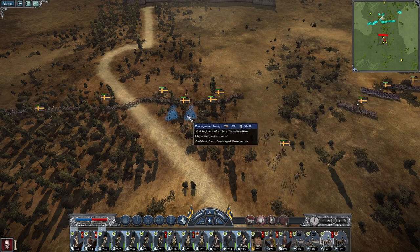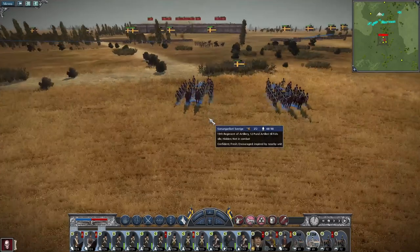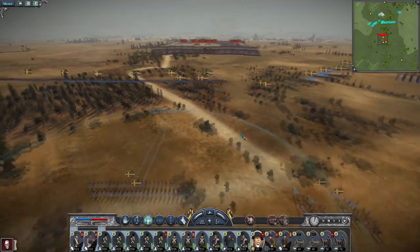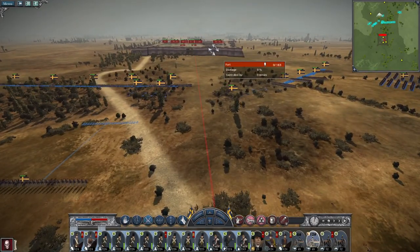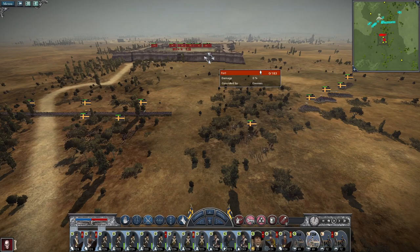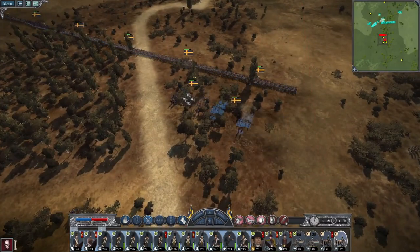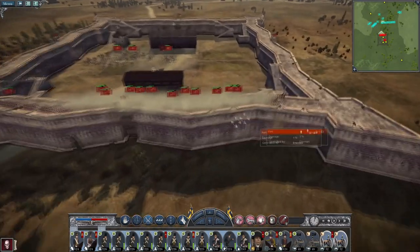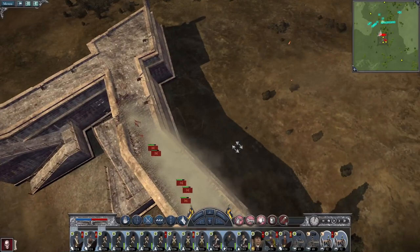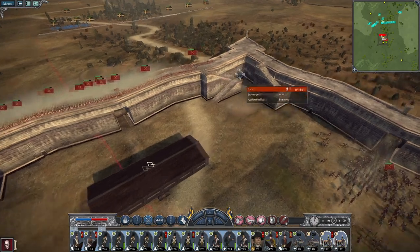They're not moving out of the fort so we can just speed up time. Unlimber. Keep speeding up time - we are going to get some damage from the walls. This is how my general was killed, from a single shot. Get my guys to attack the wall. The howitzers do good stuff. I might get my howitzers to work on this side.